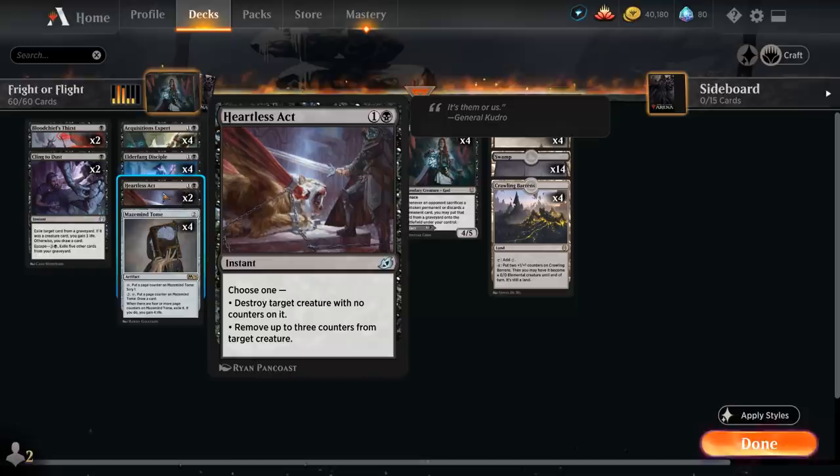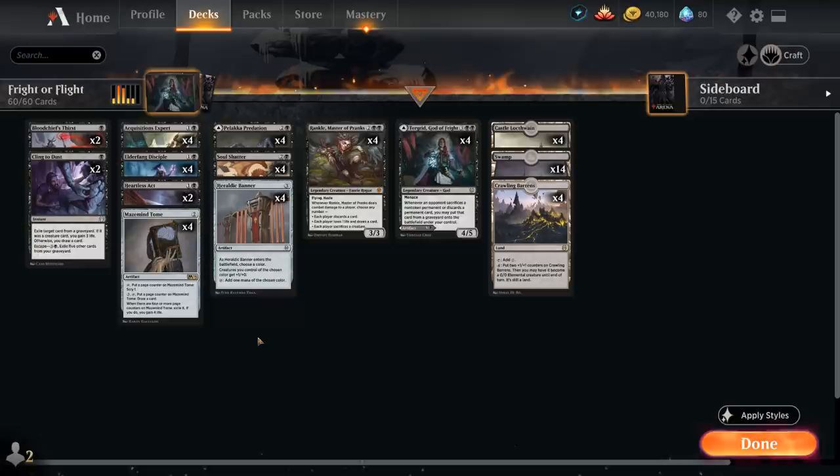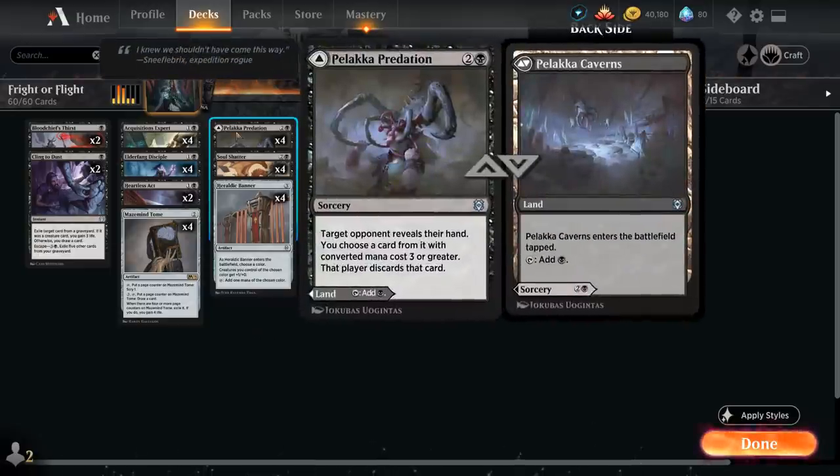We've got more spot removal with Heartless Act, as well as the full playset of Mazemind Tome as a nice card draw engine — can help us hit our land drops, draw additional cards in the late game, and give us a bit of life gain. At three mana we've got the full playset of Palaka Predation, which can be played as a tapland Palaka Caverns or as a discard spell, so that can also synergize with Turgrid.